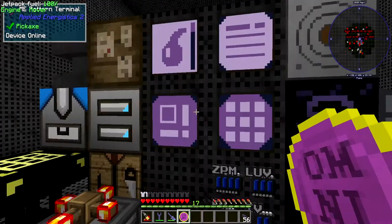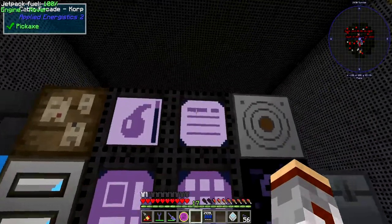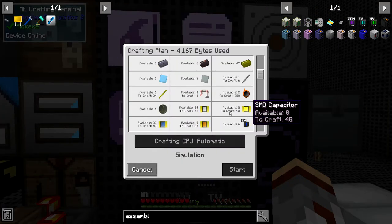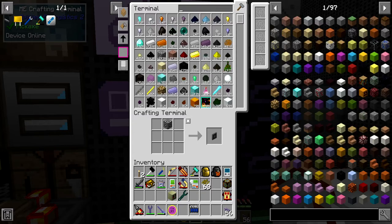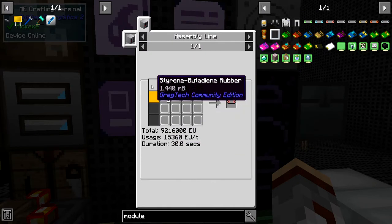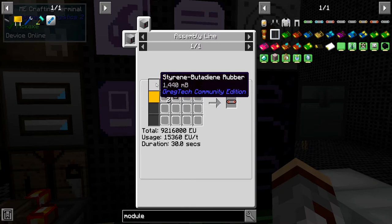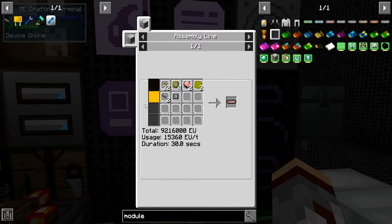Let me just see what isn't crafted — I'm gonna want the mainframes. Let's see if we can make this right away. We don't have everything yet — conveyor modules. So the module recipe is gonna be a two-three-four-five recipe. I'm gonna need to make styrene butadiene rubber.